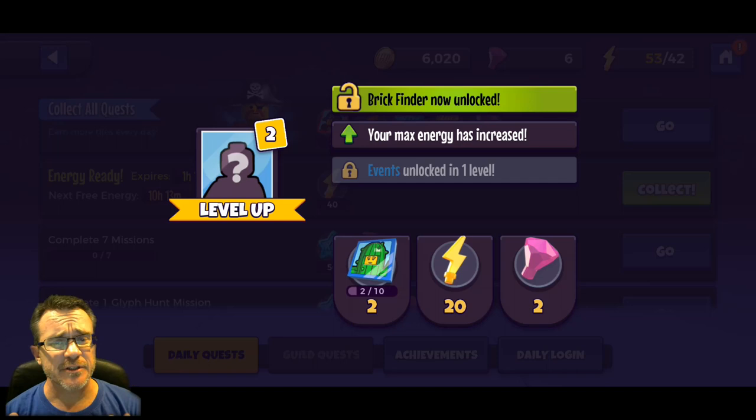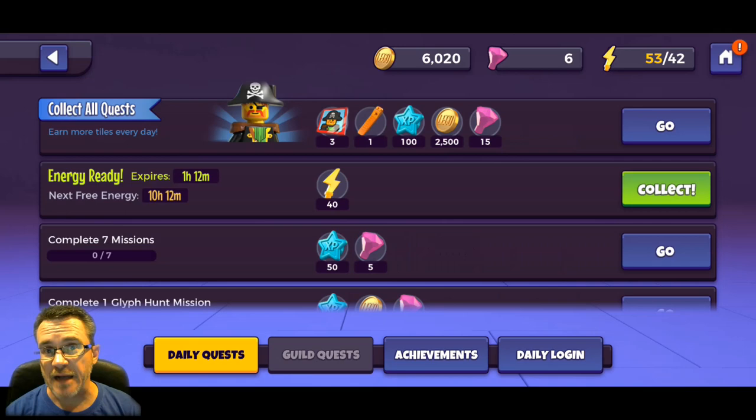We just leveled up to level two. Nooch imagines that the first day or two of playing we're going to level up a lot of levels really quickly, so we're going to show you the basics of the game up front. We got two shards of Cactus Girl, 20 more energy to spend, and two more gems. At the top right we have 53 out of 42 max energy.